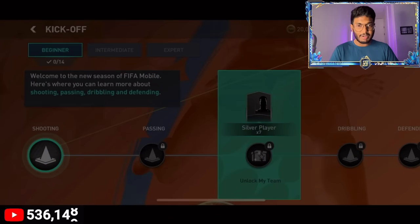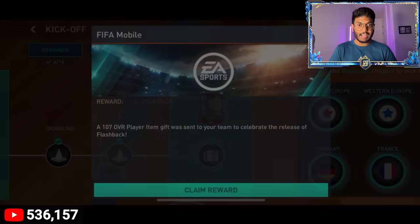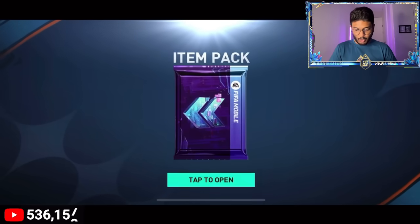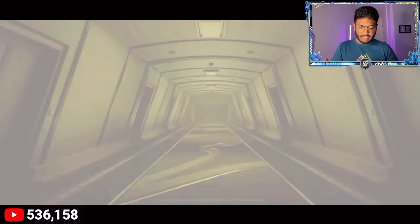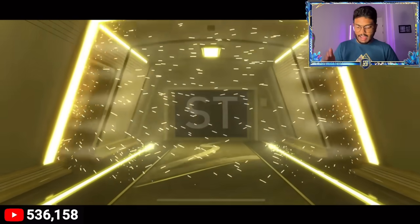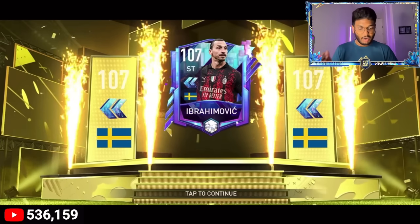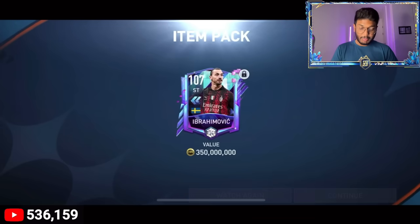I'm going to quickly complete the kickoff chapters and we are going to get ourselves a Pulisic Edge card - 88 overall, the first highest rated card we get. We also get a 107 overall Zlatan and some Ultimate Team of the Season cards. The first highest rated card of this game is a 107 Zlatan Ibrahimovic, Sweden striker from AC Milan - the lion is here! A solid addition to a beginner account, worth 350 million coins value.